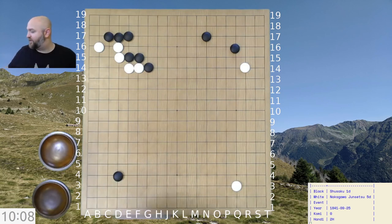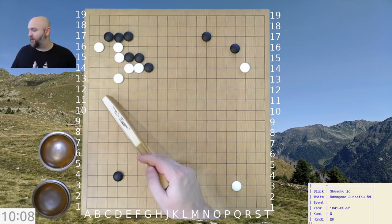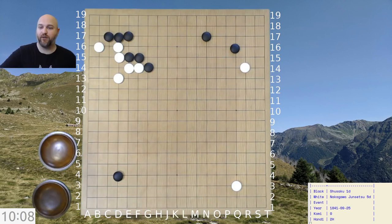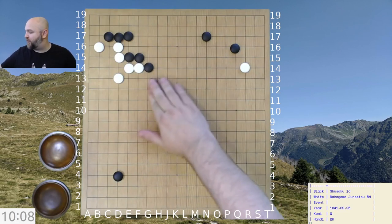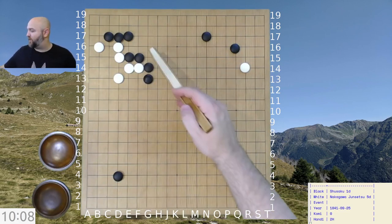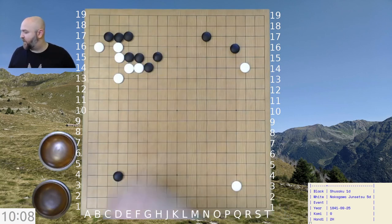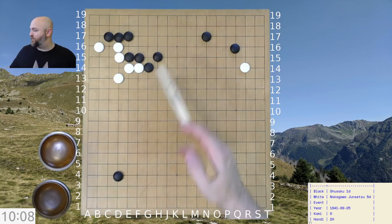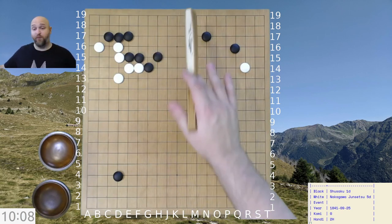It is now necessary for white to fix the cutting point — you still have a peep here for black, and you've still got that move at C11 which pokes at things a bit. Black pulls back — black is not coming up here because black doesn't want to be in the same situation with cutting points, giving white more opening moves that might help white settle this area. So black pulls back more safely.